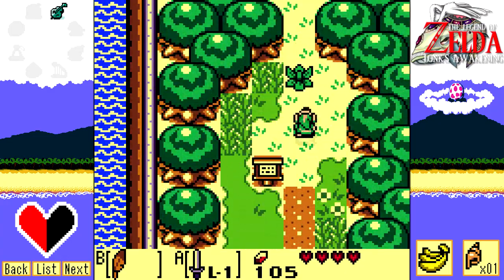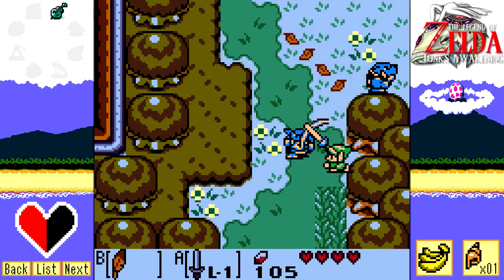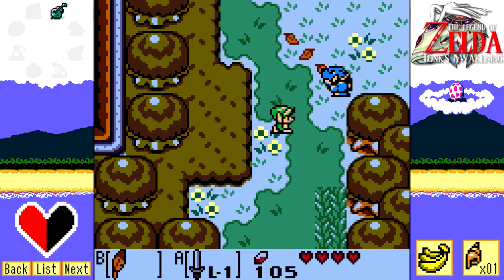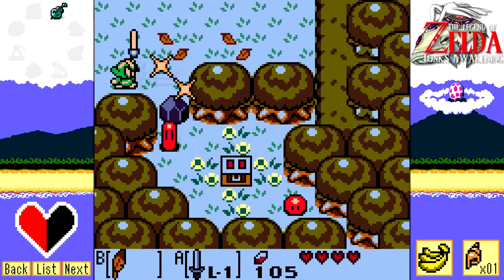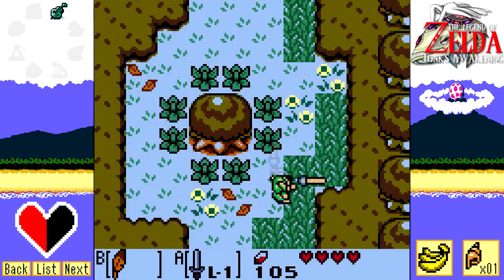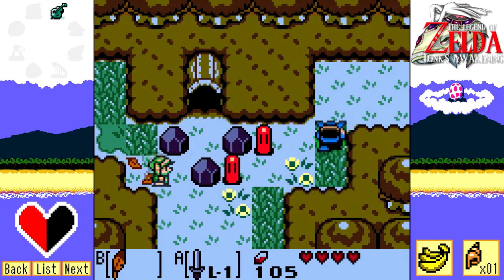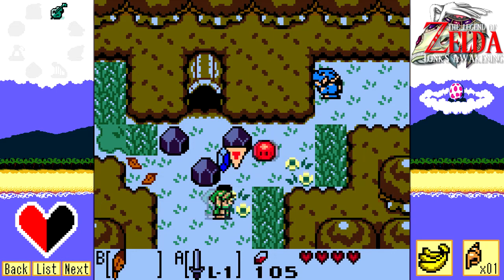We're actually gonna make our way out to Goponga Swamp. Since we have a little bit of extra time from that dungeon - it only took about nine minutes or so - we'll head out there. I kind of have to do a little bit of sync and action before recording to make sure everything's set up, but technical stuff isn't fun. We're going to go find Goponga Swamp, because we can get around a lot more easily now that we can jump. This forest is kind of our bitch.